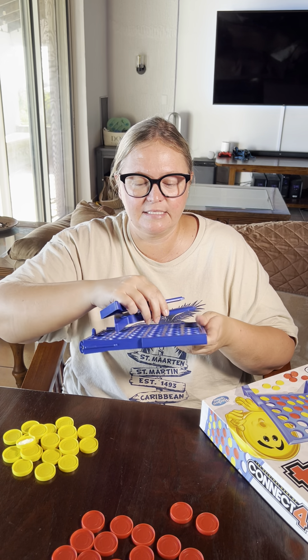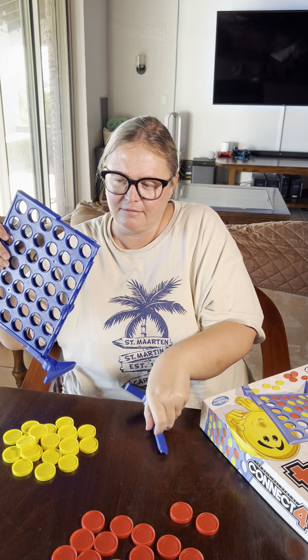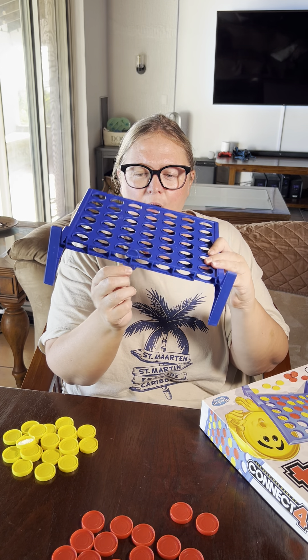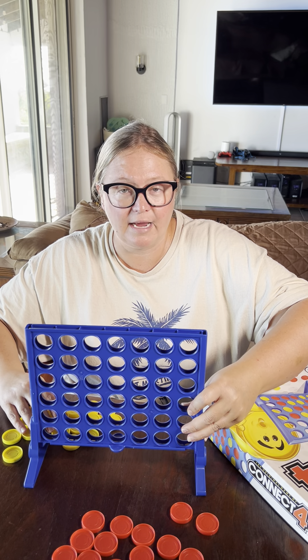You have three pieces here. The legs you just put on the side and snap on — same thing on the other side, very, very simple. You just want to make sure the bottom piece is closed when you're ready to play so that the pieces do not fall to the ground.